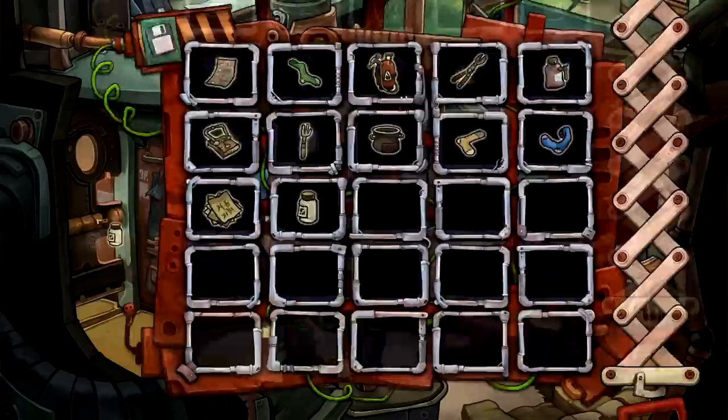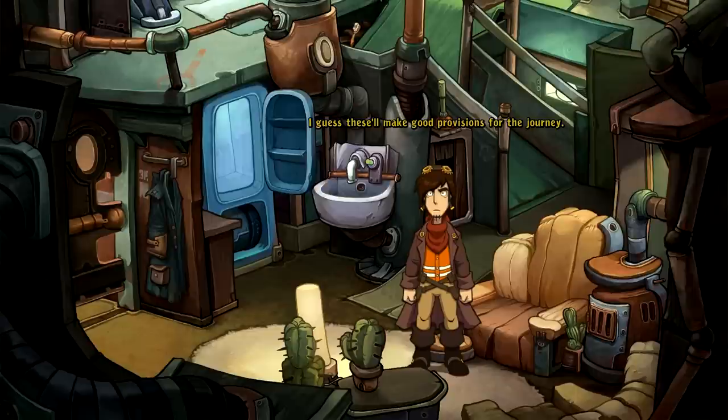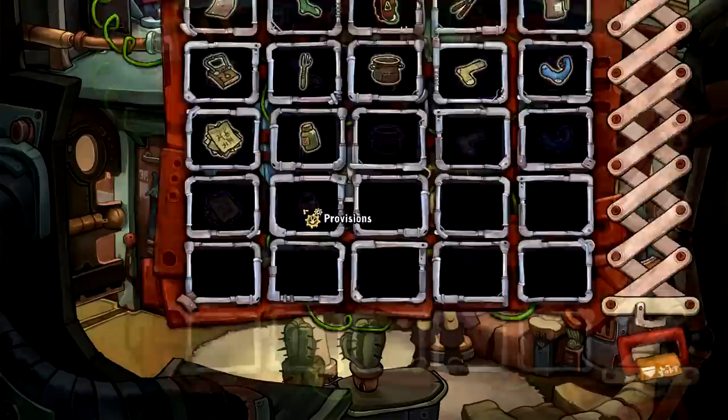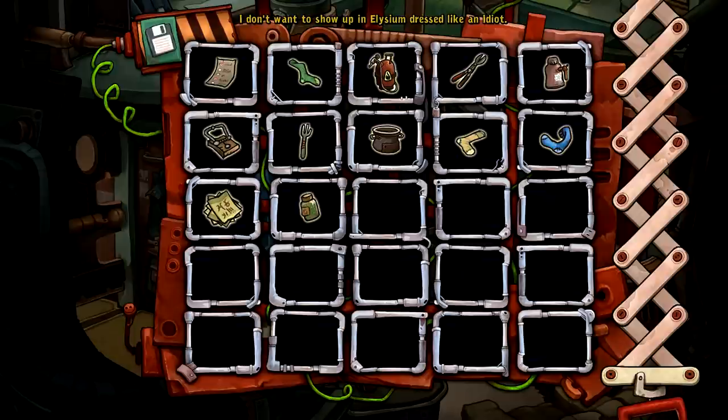Empty can on the crumbs. There are still some wasabi peas in there - I guess these will make good provisions for the journey. Wasabi pea provisions. At least I already got one sock, but I need a pair. I don't want to show up in Elysium dressed like an idiot. Yellow and blue equals green - we need to mix the two socks together somehow.